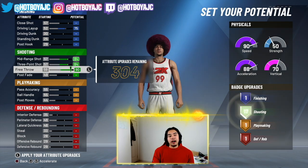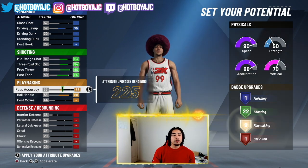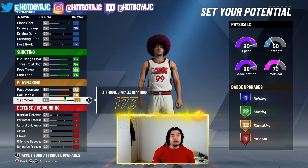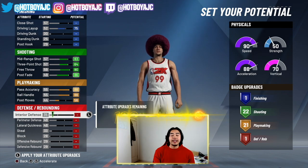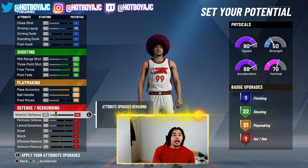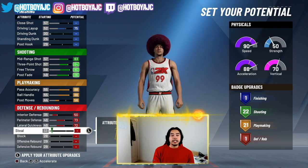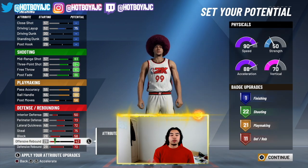Mid-range, three-point, free throw, and post fade — max out and then drop mid-range to 83, saving one tick there. Ball handle, pass accuracy, and post moves to 56. You're gonna get 21 playmaking badge points — that is definitely more than enough. Now with 190 attribute points left, you're actually gonna max out everything in defense. The only thing you're not gonna max out is offensive rebound.